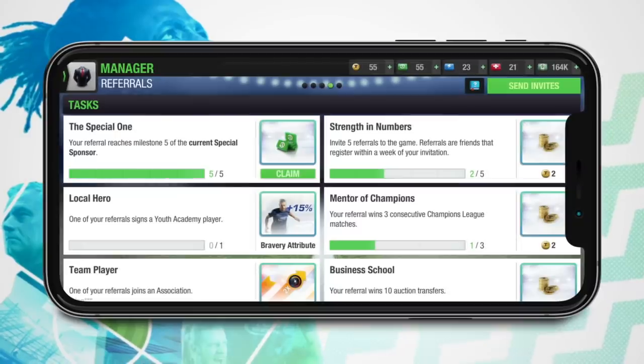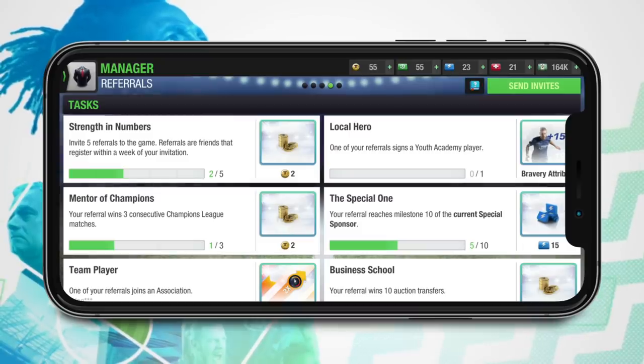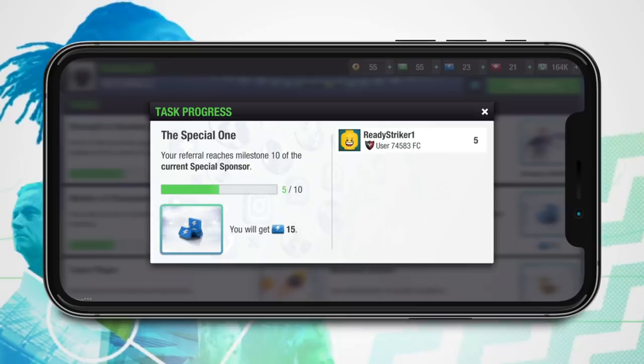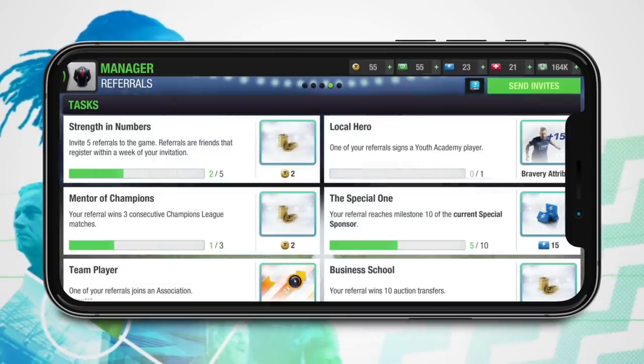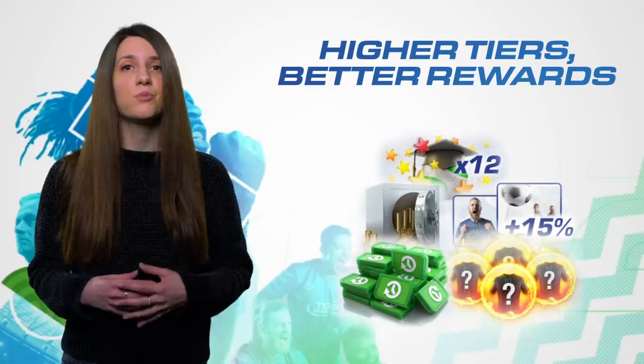What happens when a referral task gets completed? You can claim the reward and unlock the next tier of the task. Every task consists of multiple tiers, each tier marking new milestones of the same type in your referral's journey. Once a referral task reward becomes claimable, don't forget to grab it to unlock the next tier of the completed task. Higher tiers give you even better rewards.